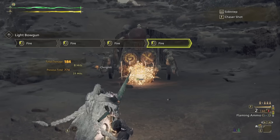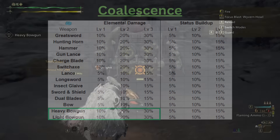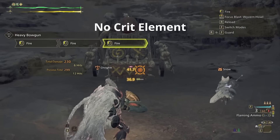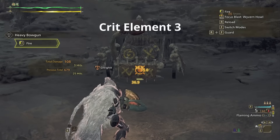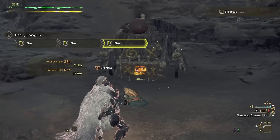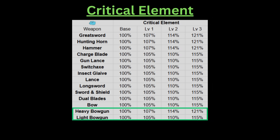Of course, the bowguns also fall into the 30% bracket for coalescence, allowing them to maintain a 5.4% damage increase even when factoring in uptime from the Gore Magala set. Critical element is in the exact same boat. Due to the large portion of damage being elemental, critical element works much better for the bowguns, with heavy bowgun coming out ahead thanks to being placed in the higher bonus bracket.